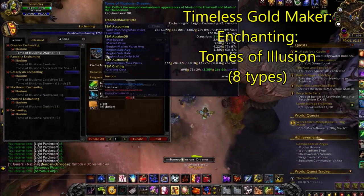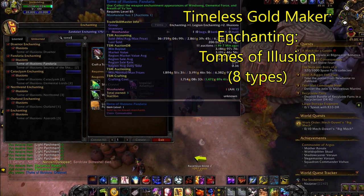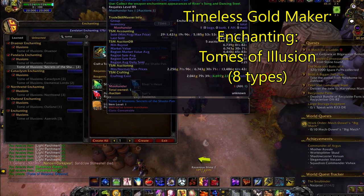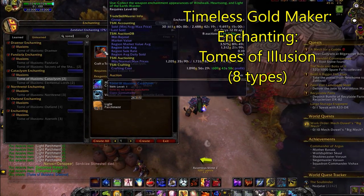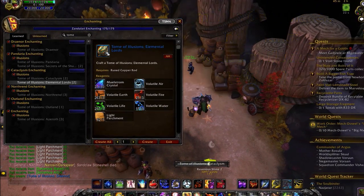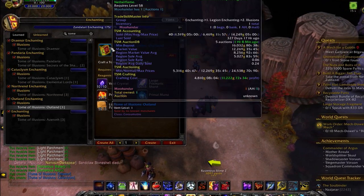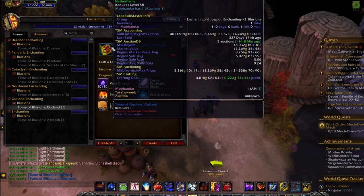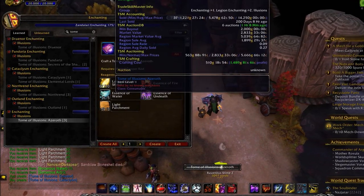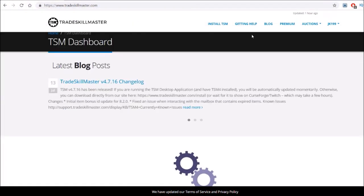Yet another profitable and timeless gold-maker you can craft with enchanting is the Tome of Illusion. These are tomes that characters can learn to transmog certain enchants onto their weapons. The 8 different recipes are obtained in different ways — some from trainers, others from quests, and even others from reputations — spread across multiple expansions up to Warlords of Draenor. Some can be a bit more tedious to get, and the mats are varied and take up a lot of space. However, this has been a pretty consistent way to make gold with enchanting that has existed for a while and will undoubtedly continue into the future.